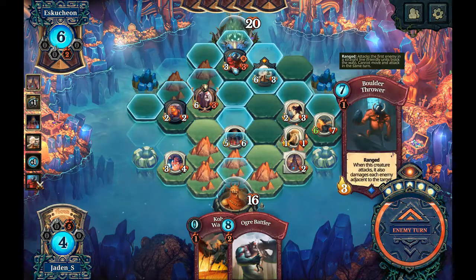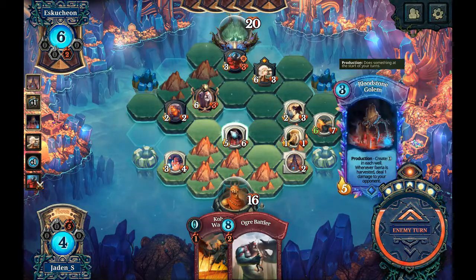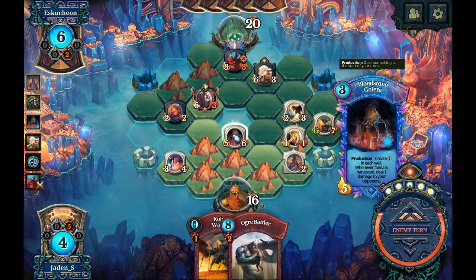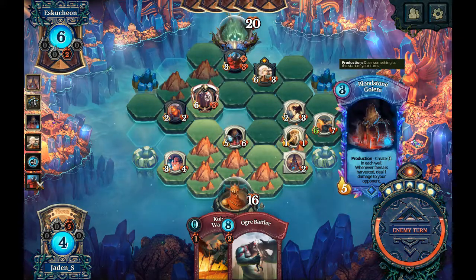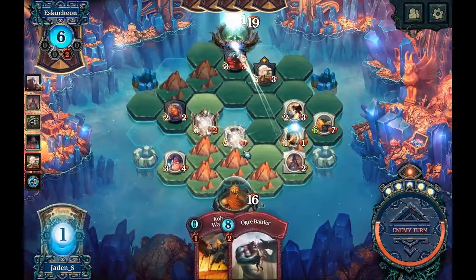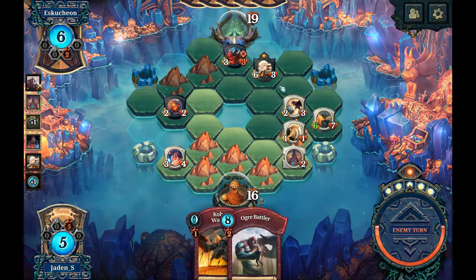Let's see what his boulder thrower does now. He can just run those two in against each other, which is kind of what I'm expecting. I forgot this guy — it's a production effect, not a thing that happened when he just came right in. And a bit of damage with the blood obelisk.